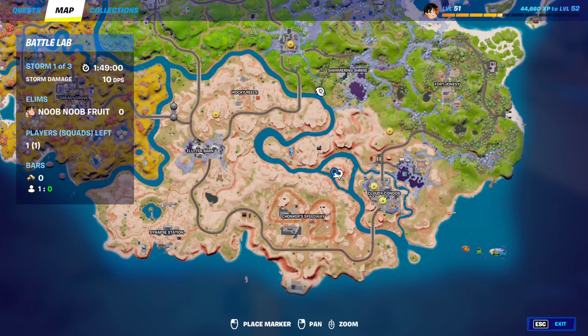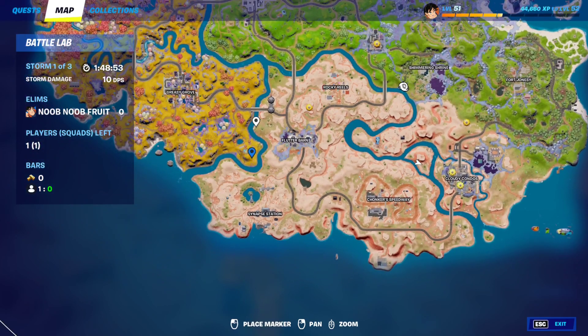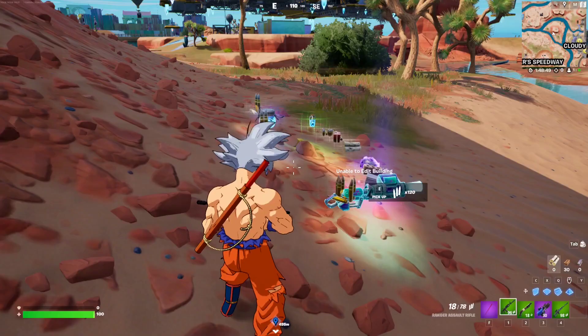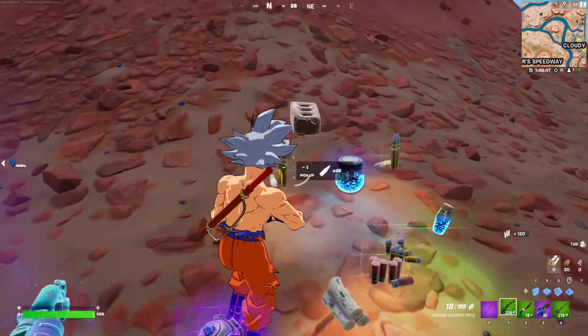Right now I found my llama right here, between Cloudy Condos and Chonker's Speedway. Just keep looking around between the main POIs and you'll find a llama. Once you do, just keep dealing damage to it until you hit 500, and that should complete the quest.